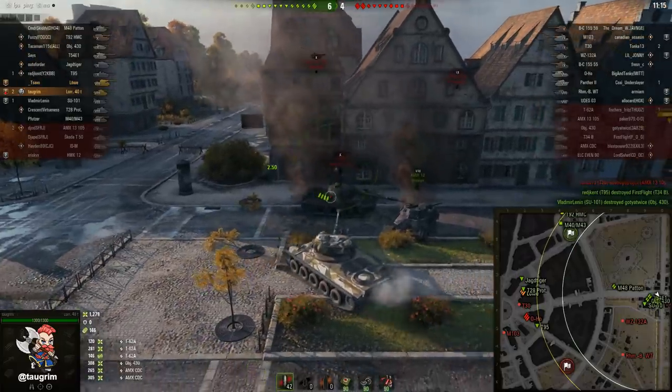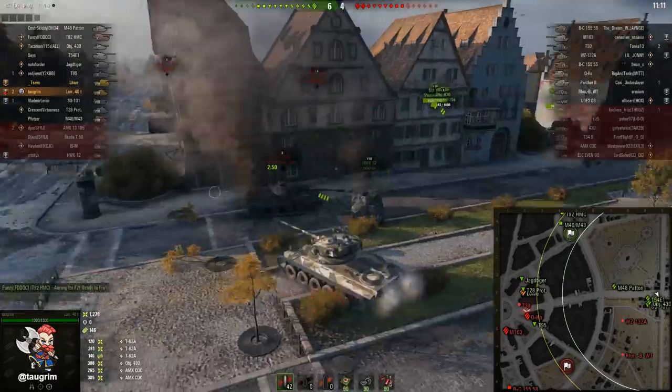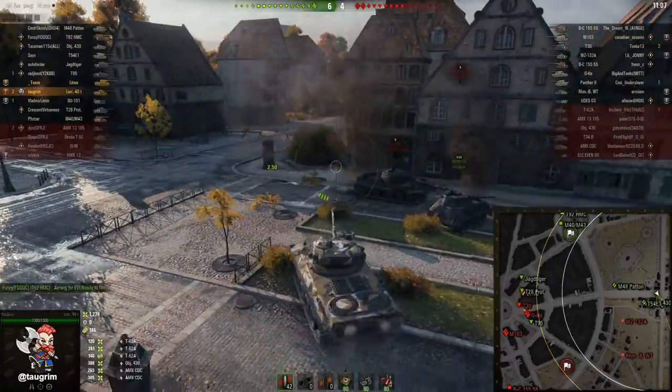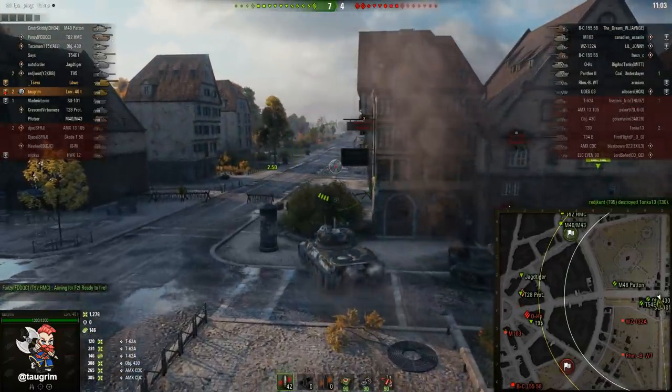I'm about to poke out along the street along the zero lane. The main thing to know is that there's a slight gap between the building and the bush, so as I cross over to that bush to potentially spot, I may get counter-spotted. At this point, however, we've got a pretty solid lead — 7 to 4 — so I'm going to go ahead and risk it here. I don't see anything; I was originally thinking they might have that light tank up on the zero lane.